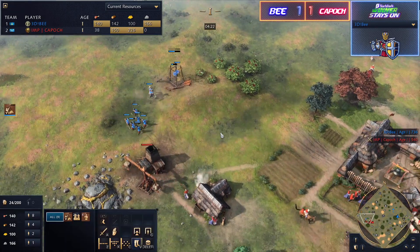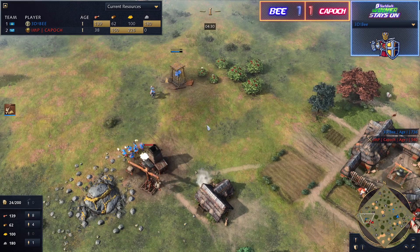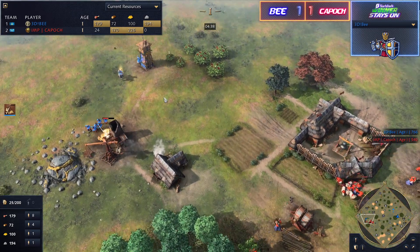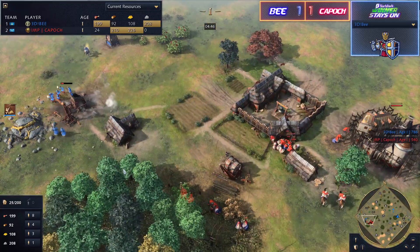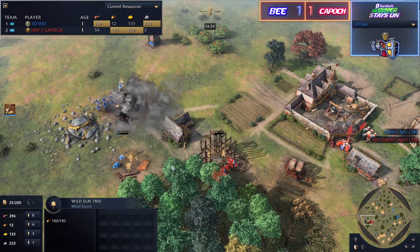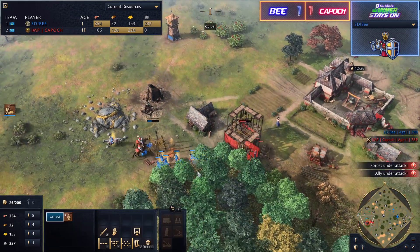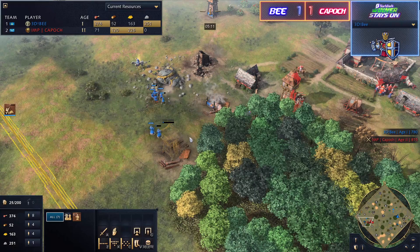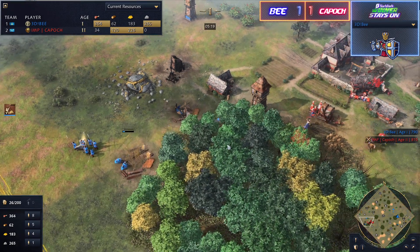Kaposh still has a long way to go to afford an archery range and the units needed to deal with these spears. The mining camp is now under attack — Kaposh can't even delete it because it's already taken damage, so B gets the resources either way. A second tower drops, Kaposh tries a counter-tower. B backs off but the damage is done. Without a scout watching the north side, Kaposh can't deny the backup outpost and risks losing the wood line entirely.